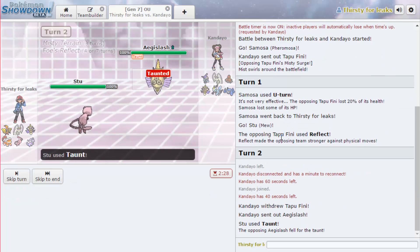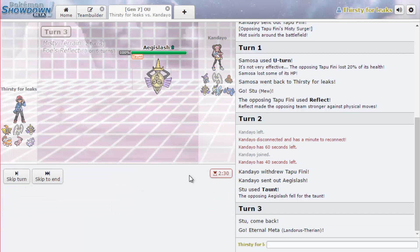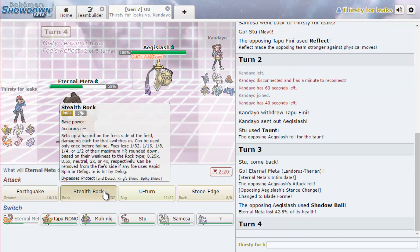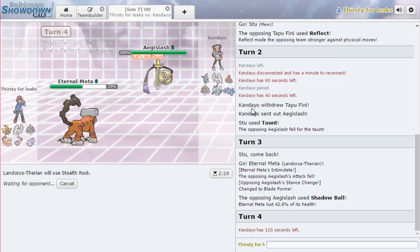My opponent's back. They're just switching out into the Aegislash. I kind of want to go into my Landorus now and get my Stealth Rocks up - that's not a bad play. I don't think the Aegislash will be physical; special is definitely better in this meta. I think it'll either King's Shield or switch. He might not have to because of Reflect, but I don't think he'd risk it because Aegislash is really useful and probably his only real stop to my Pheromosa. He probably does have Scarf Landorus - if it's Scarf Landorus, it's not as scary because it has to lock itself in.